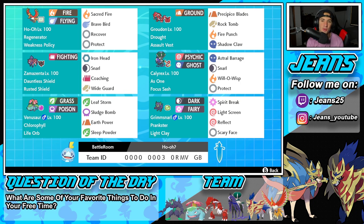Second Pokemon is going to be Assault Vest Groudon, and Groudon is just one of the top tier legendaries in Series 13. It's got Drought as its ability. The moveset it is rocking with is going to be Precipice Blades, Rock Tomb, Fire Punch, and Shadow Claw.